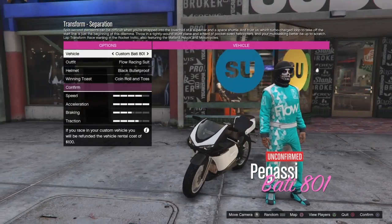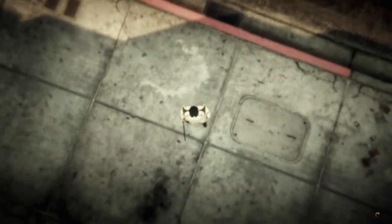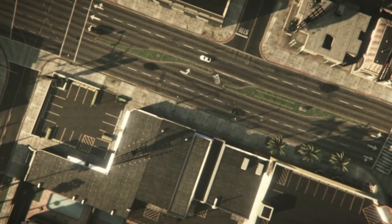Once you're in there, go ahead and change your bike, then quit. As soon as you spawn back in, you should spawn in with one of your saved outfits.